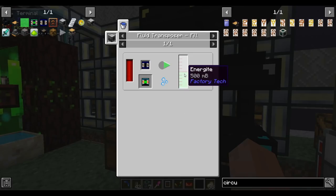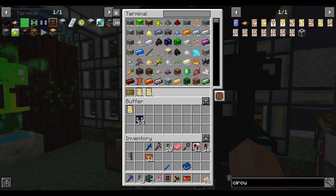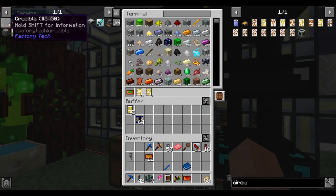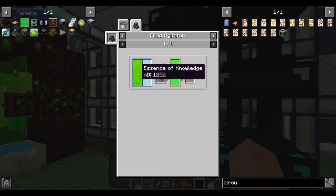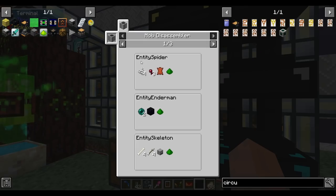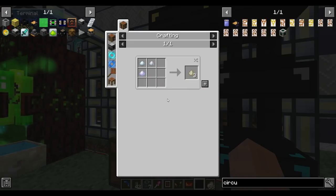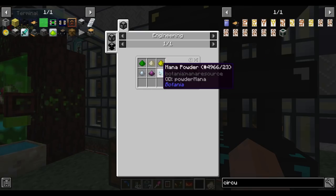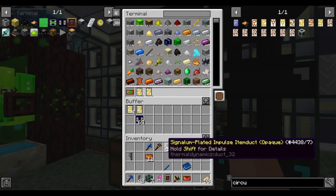Now we have to fill the shells with energite. This requires aluminum dust alloy made on the engineering table, so I'll batch craft that by hand. Other ingredients include: essence of knowledge (experience), sulfuric acid (just sulfur and water), and monster dust from a mob disassembler. Silver, aluminum, iridium, glowstone, tin — all easy. The only thing we really need to set up is monster dust.